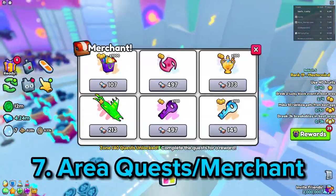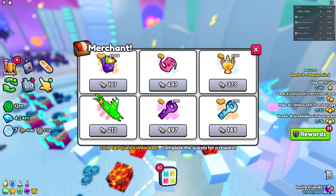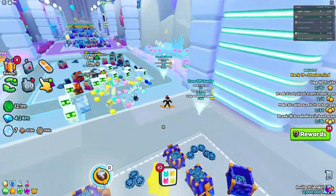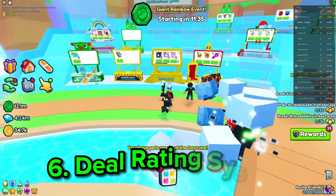Number seven is going to be the area quests. As you can see, if you complete a bunch of them you get some crazy rewards — an M10 hoverboard, a treasure potion tier 9, overload charms, and a bunch more stuff. Completing these area quests is a very unique idea and I really do like it.